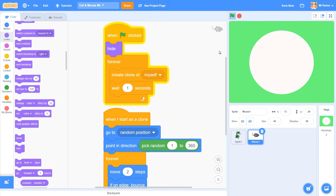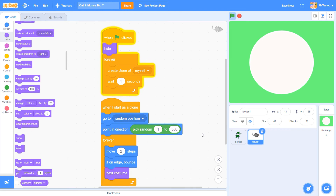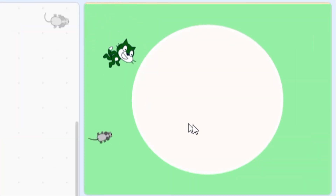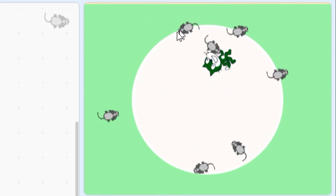Well, that kind of worked — our mama mouse is gone but so are all the babies. We've glitched our game again. Can you guess what happened to the clones? The invisible mama mouse is making invisible clones. Just like you might have inherited your brown eyes from your own mama, your cloned mice have inherited invisibility from their mom. This is great if you're a mouse but not good for our game. Let's take away their invisibility by telling each clone, as soon as it's created, to show. And without too much trouble we've un-glitched our game — mama is hidden and the clones are visible.